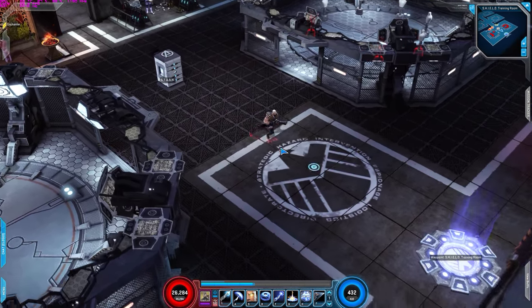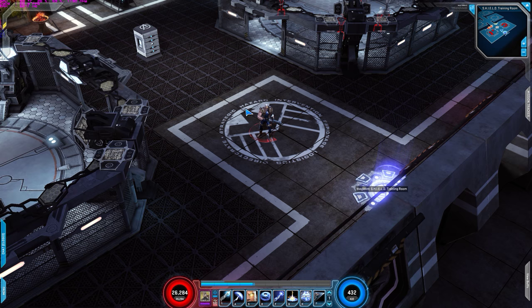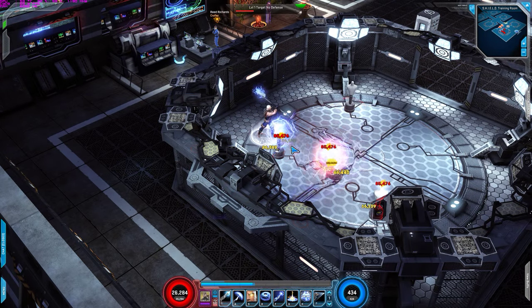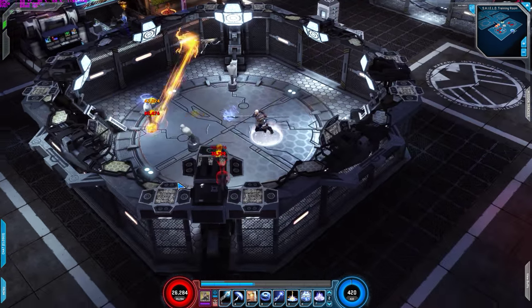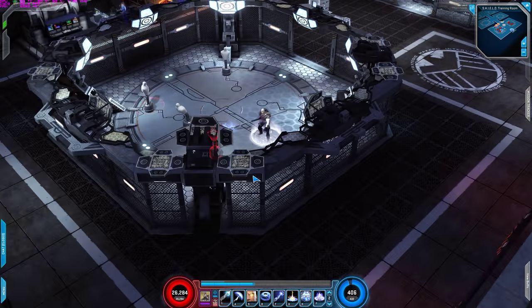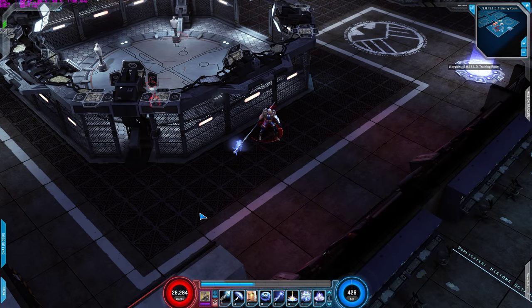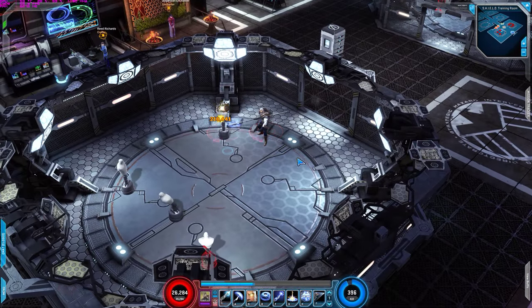Again, this is my build guide for Cable. He's fairly simple to play with. I use Swift Lunge to do more damage. If I'm fighting someone and they're about to hit me, I can teleport with Swift Lunge instead of just dodging without doing damage. If I'm low on health and need to reposition fast, I can use it to hide behind something.